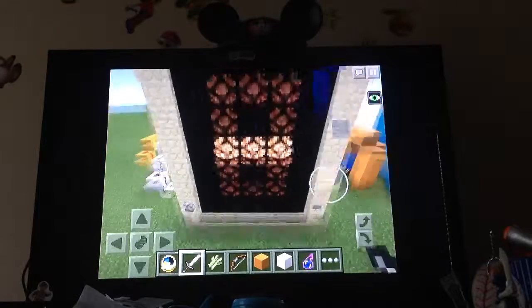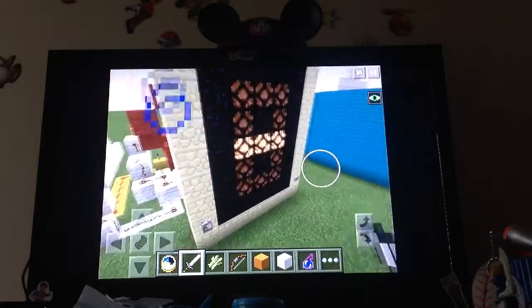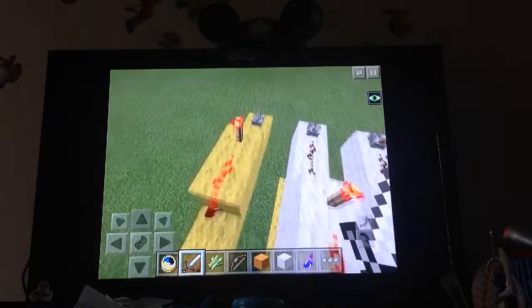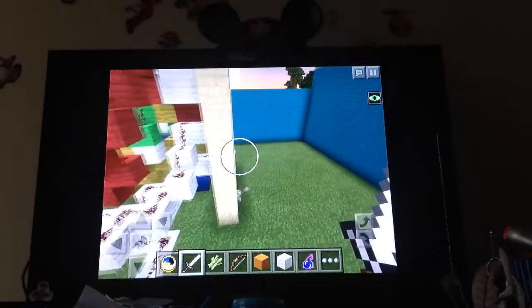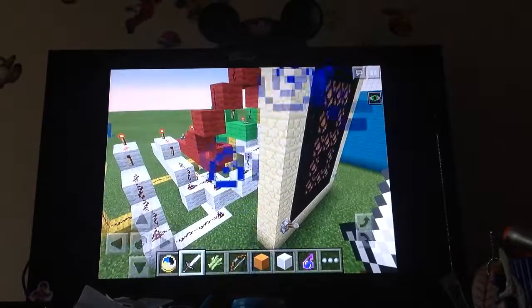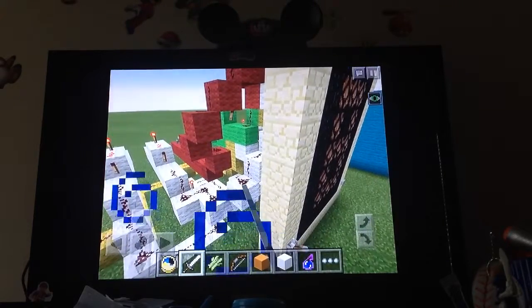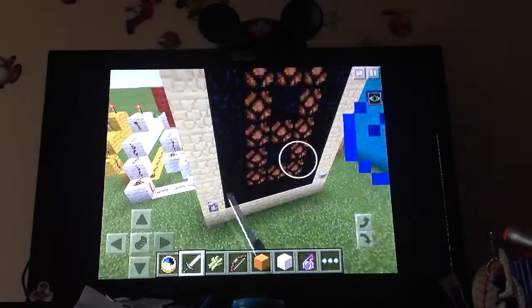It actually looks like it crashed out of zero somehow - you might not be able to see it, but it actually does look a little bit like zero. Now let's try to make a number. Eight - you'd always be able to make an eight, because it activates every single one. Let's go for something a bit tough - let's go for a nine.